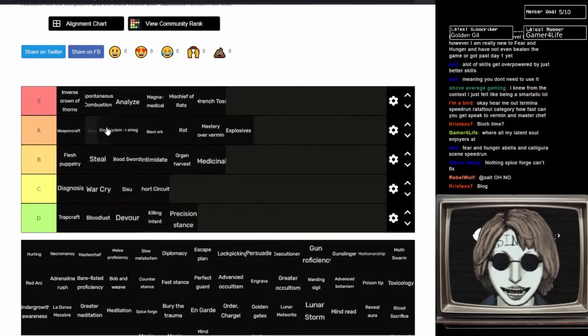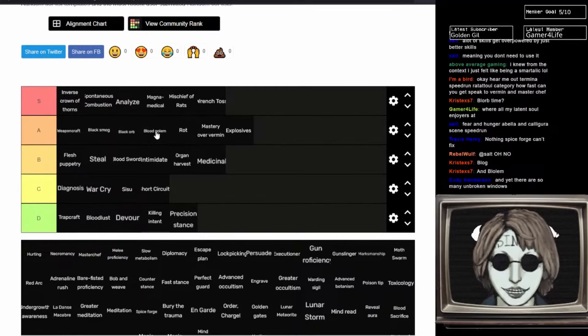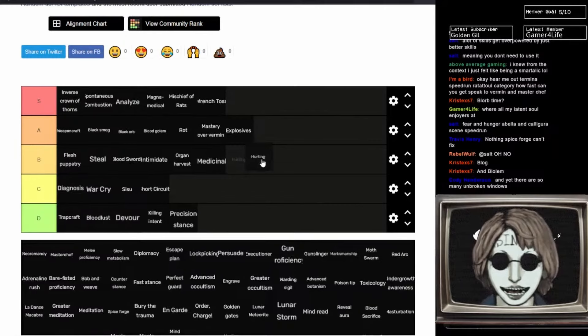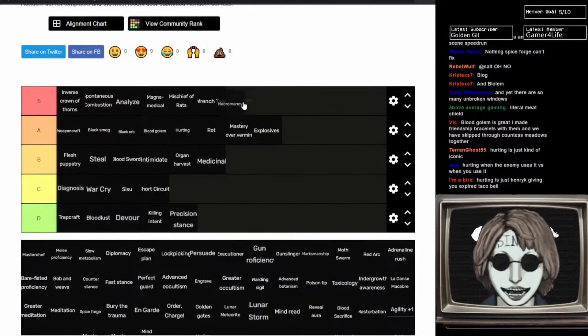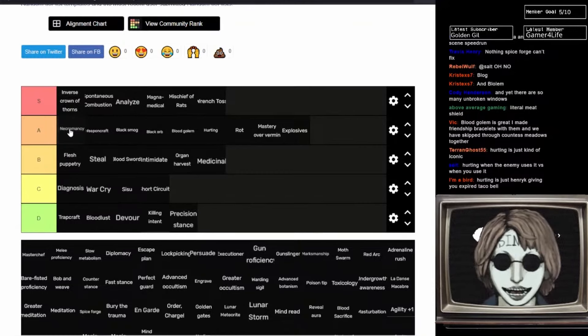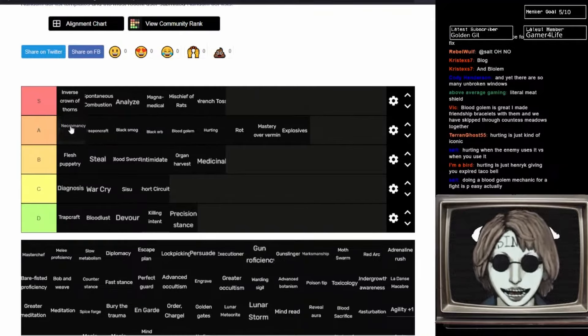Blood Golem — another amazing ability. When you're doing a solo run, Blood Golem is indispensable. Spice Blood Golem means you instantly get a party member, then use Pheromones first turn and the enemy just ignores you and goes for your Blood Golem with 200 HP. Fantastic spell. Hurting — Black Orb is a better version of it, but I love the name. I'll have to put it below just when talking about mechanics. Necromancy — very good, probably high A tier. It's sort of mandatory for a solo run. Your ghouls are a lot weaker now — you can't raise skeletons and they're much weaker than in game one — but it's still really good, just not quite S tier.